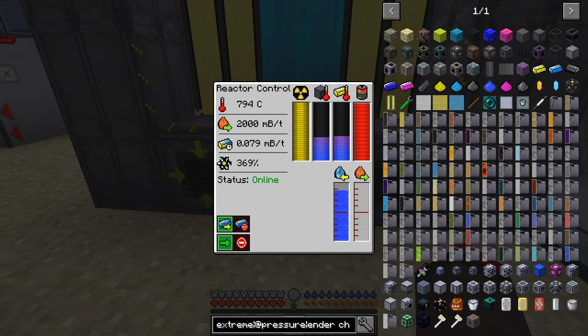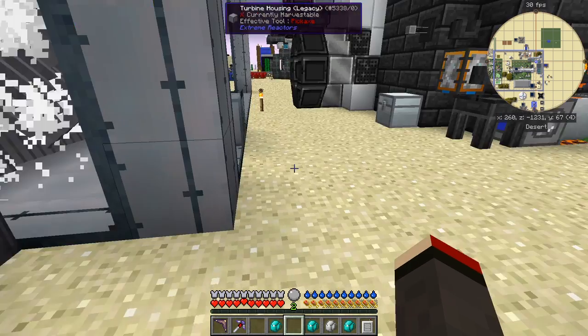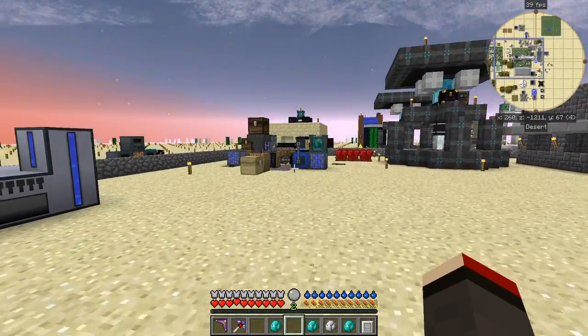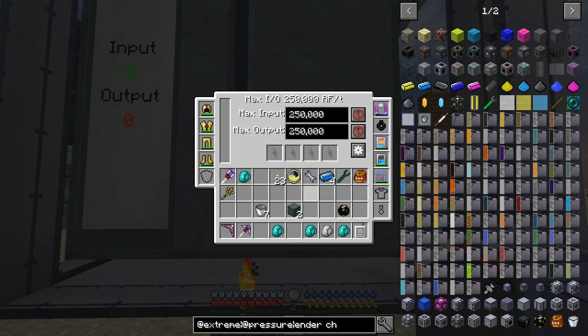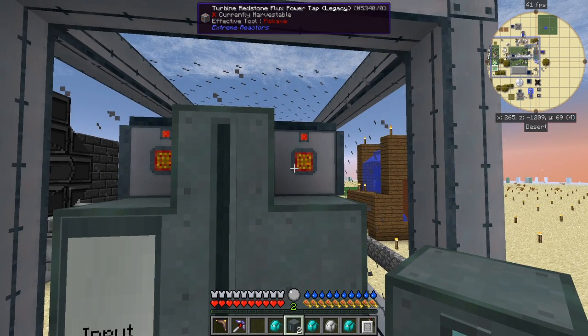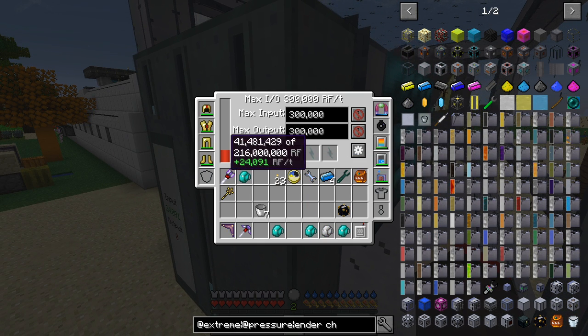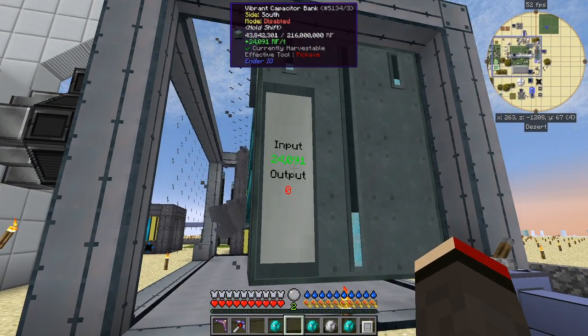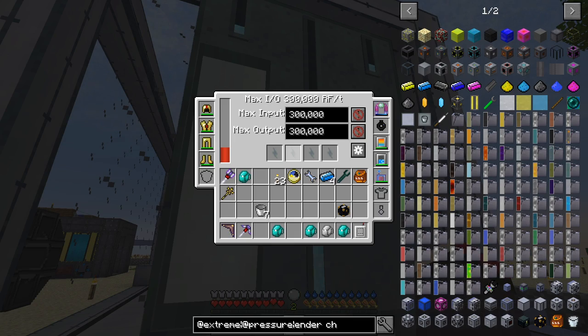The reactor connected to it has plenty of steam and water, with a temperature of around 800°C. The fuel consumption is around 0.6 millibuckets per tick, which goes up and down a little. At the back end we've got some capacitor banks — currently with a max input of 250,000 RF per tick. I have a couple of vibrant capacitors which I'm going to add here, and we're now receiving 24,091 RF per tick.